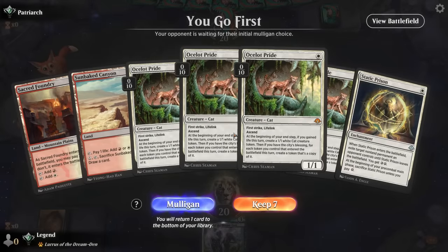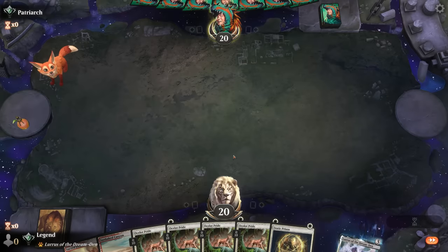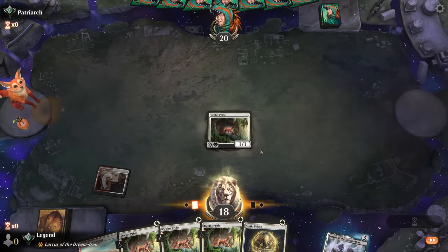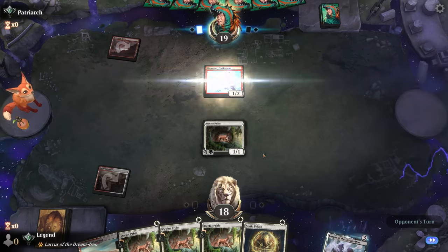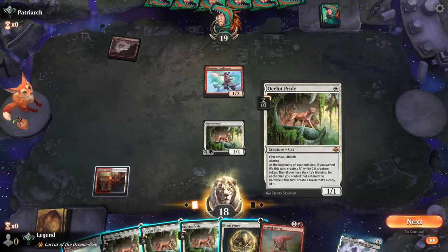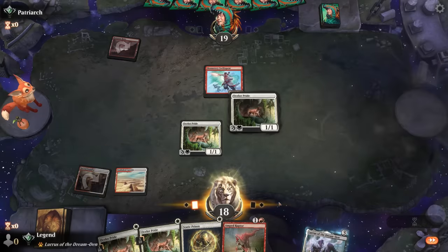We're on the play with quadruple Ocelot Pride — they could be decent in multiples. Looks like a red aggro opponent, so the life gain from Pride should come in handy. We'll see Swiftspear hang back — don't see that every day. I don't mind going for Static Prison to let the Pride attack, play another one, immediately make a bunch of tokens, and wait on the Raptor.